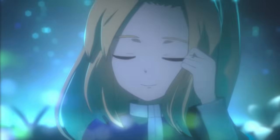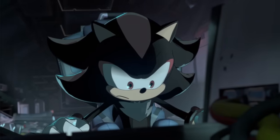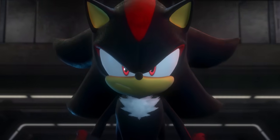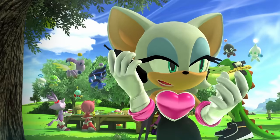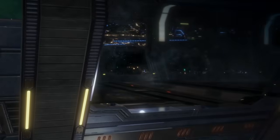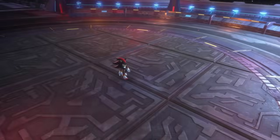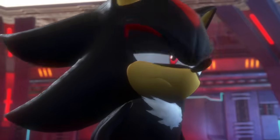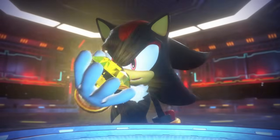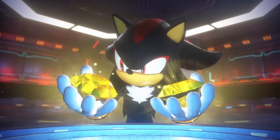Moving into the actual story, this takes place directly after the Shadow the Hedgehog Dark Beginnings prologue, where Shadow is already aboard the Ark after getting intel that Black Doom might be returning. Some cool cutscenes actually fit into Sonic Generations — you can see Shadow talking to Rouge who is at Sonic's birthday party, and even see them getting sucked in by the Time Eater. References to Shadow's past are still here, and the fake Chaos Emerald aboard the Space Colony Ark ends up fitting in later with Sonic too.